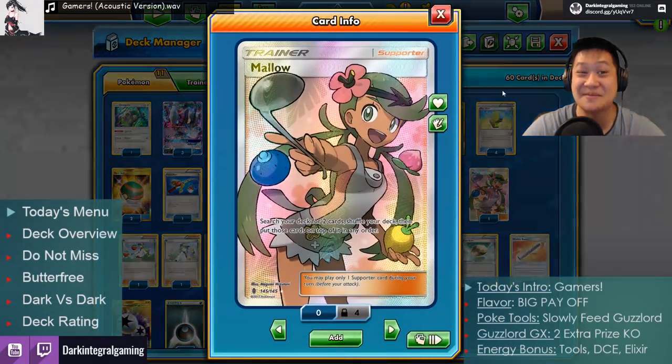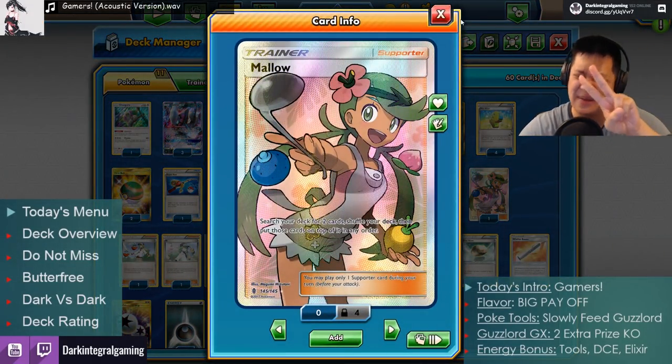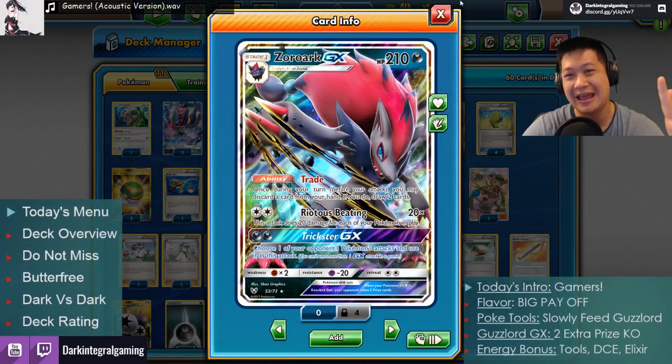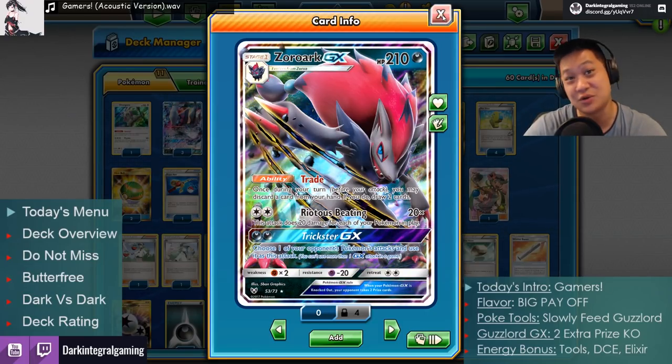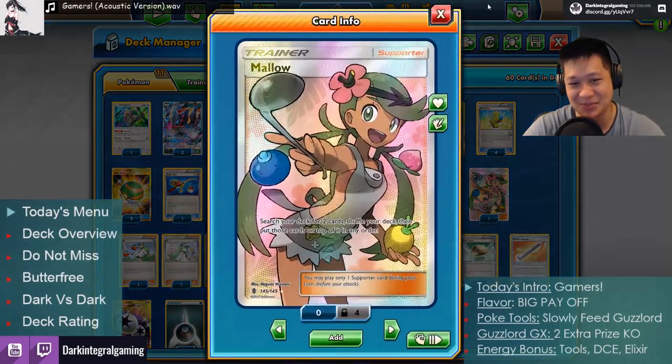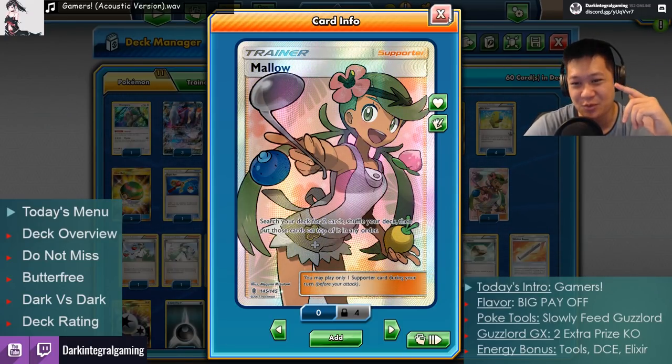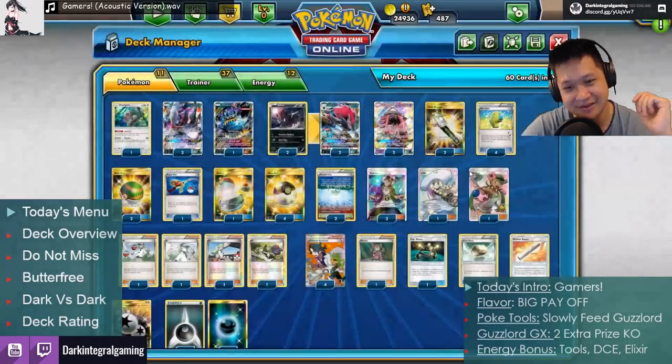I'm also using Mallow this time, because you can line up any two cards you want and pull them automatically with Zorark's trade. You'll get whatever two cards you want. She helps Berry Master by loading him with the really good berries — any berries you want from your deck.